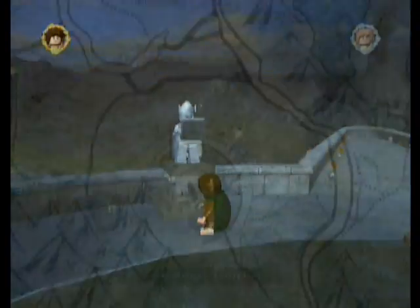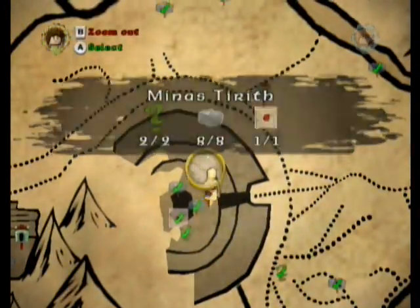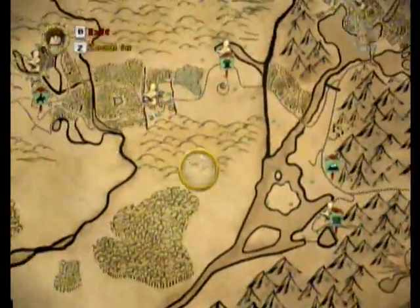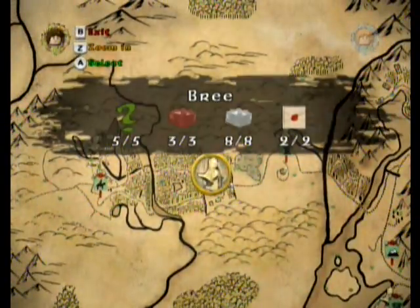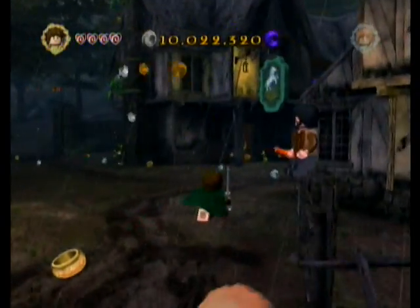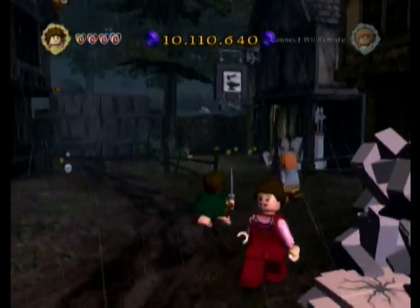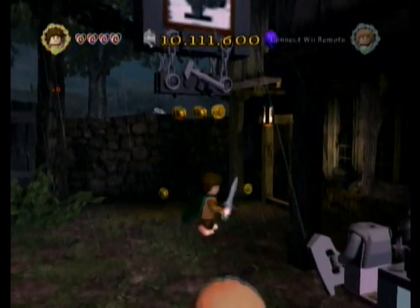I believe these are the same three red bricks. If I'm wrong, I'm sorry. I think I can tell you what the prices are at some point. I'm going to go to Bree really fast, and we're going to get the stuff that we need to finish up on this file, and then I'll finally show you the last sword that we didn't do, which I believe was the firework sword. I will do everything but the firework sword off screen, and then I will come back and do the firework sword.